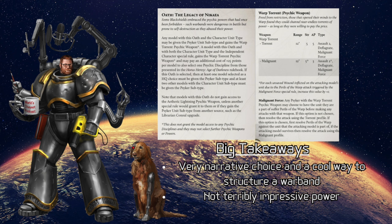The next one is the Legacy of Nykea — we'll go from one extreme to another, from robots to psyker brains. Everyone in this oath may be given the psyker unit subtype. Any model with this oath and the character unit type can be a psyker and gains the warp torrent psychic weapon. A model with both character and independent character gains the warp torrent psychic weapon and may pay an additional 25 points to select one psychic discipline from those presented in the standard rulebook — telepathy, telekinesis, pyromancy, biomancy, etc. If this oath is selected, at least one HQ choice must be the psyker unit subtype, and at least two other models must be given the psyker subtype.